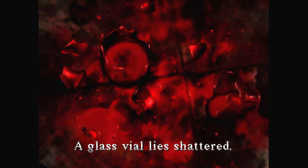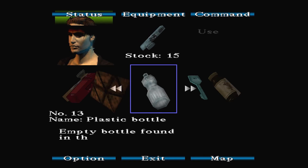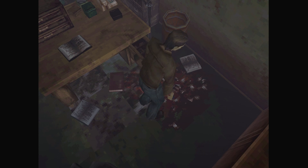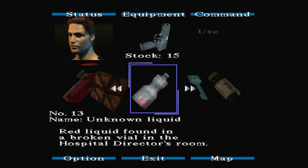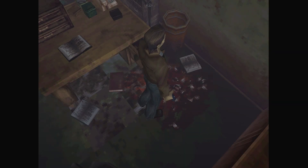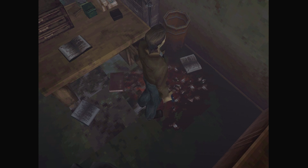The glass vial lies shattered — it's not just broken, it looks smashed on purpose. Okay, so here's a critical thing in the game. This is what you use the bottle on. The remaining liquid is emptied into the plastic bottle. Red liquid found in a broken vial in the hospital director's room. You'll see later — I'm not going to spoil it now — but this is a critical item. That's how you obtain it, and it's easy to miss, especially if you don't try to interact with this or you don't find the bottle.